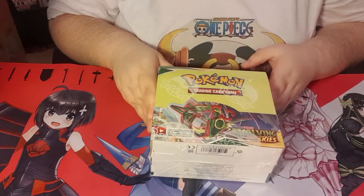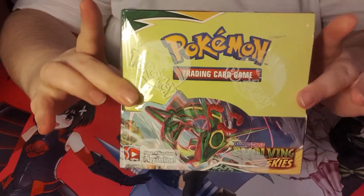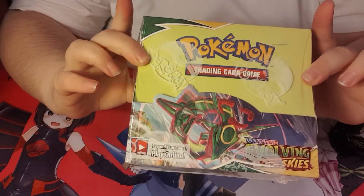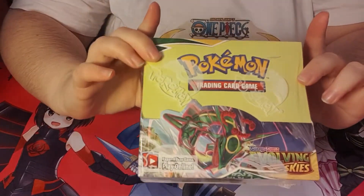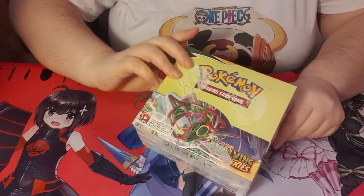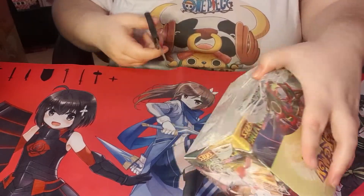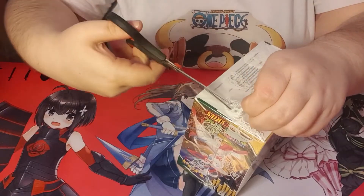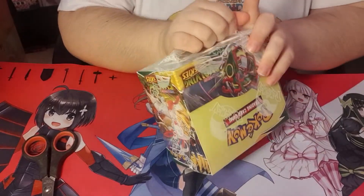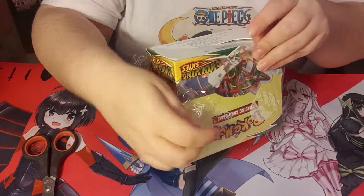How's it going family? BB here. Today you don't get to see my face but you do get to see these beautiful Pokemon Evolving Skies Booster Box cards. I'm going to be opening up a full booster box. I just went down to my Eevee Games and picked this up as soon as I found out that the Eeveelutions set was going to be in this one. I rushed down to pick it up because I want these Eeveelution cards - they are gorgeous.